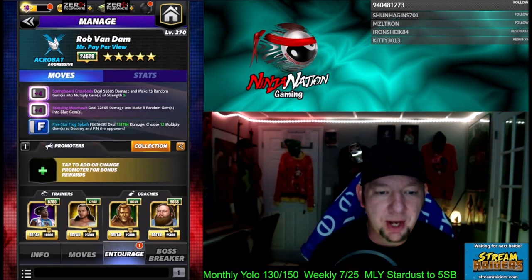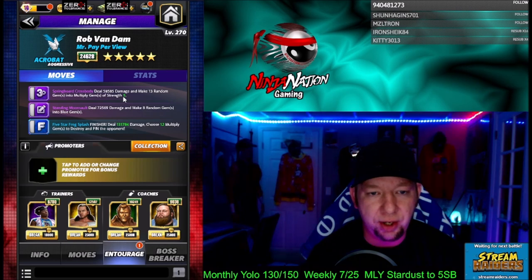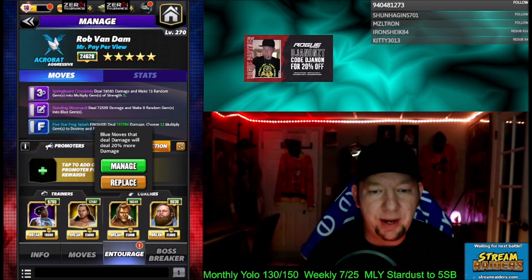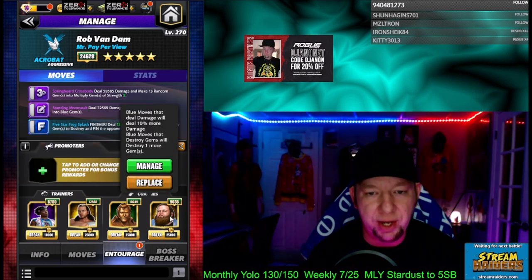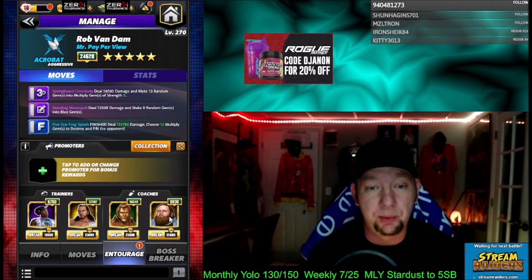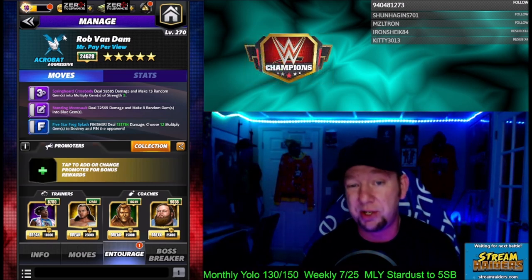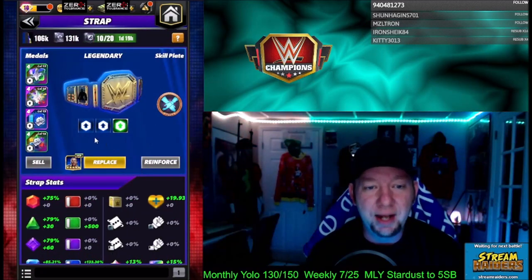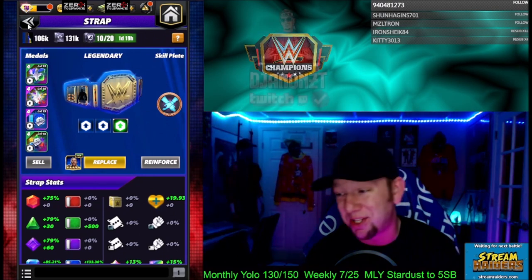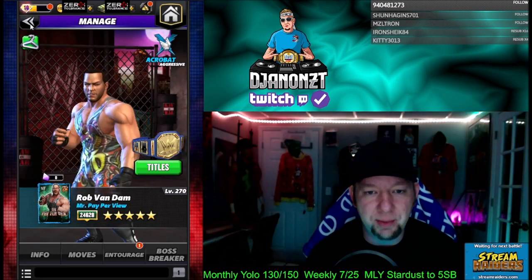In the entourage, I went with Woods for purple MP, Matt Hardy for two extra multiply gem strength — so those are strength five now. Honky Tonk Man Hall of Fame for 20% blue move damage, and Otis for 10% blue move damage. Blue moves that destroy gems will destroy one more gem, so the five-star gets buffed up to 131k and we choose 12 multiply gems to destroy. In the title I got double fury and a level 15% blue move damage metal.